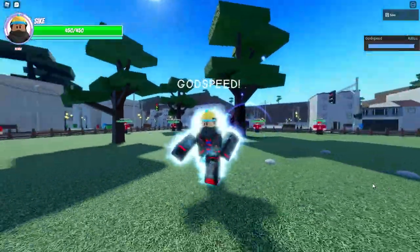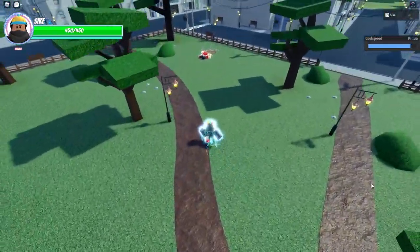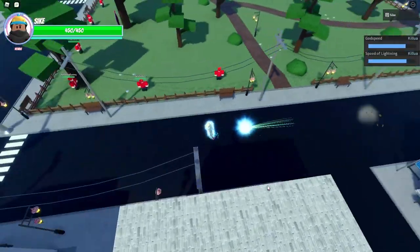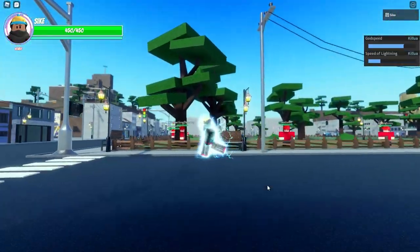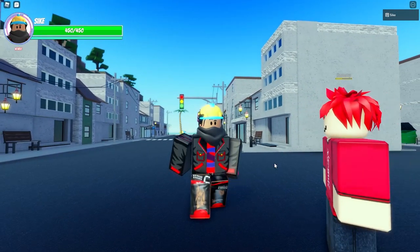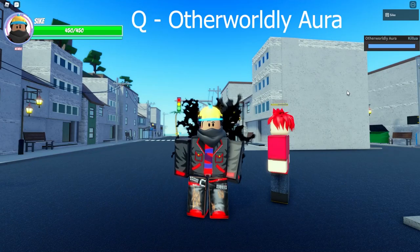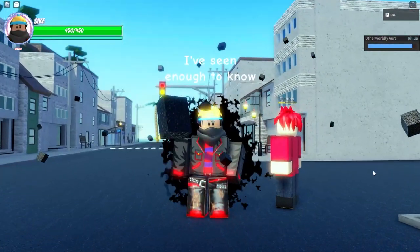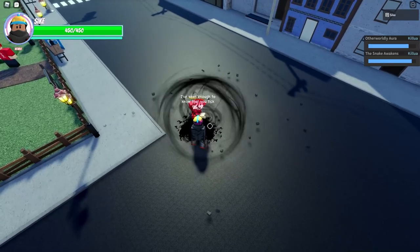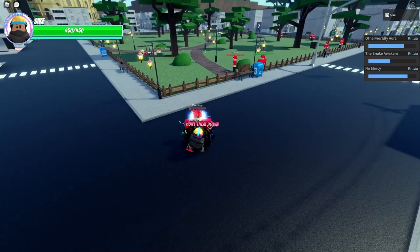Those moves do have a longer cooldown with Godspeed, so it has a couple of give and takes. Godspeed also increases your jump height and doubles the distance and speed of your lightning. The last move is the Q key — Otherworldly Aura. You press Q, this happens, you get a new aura around you, you do heaps more damage, and you get extra defense as well.